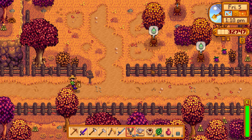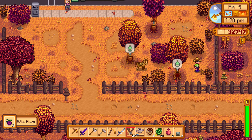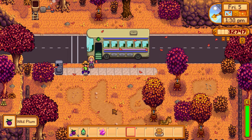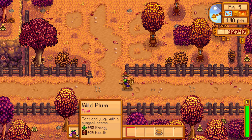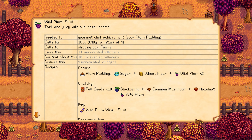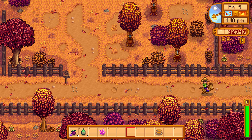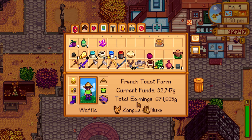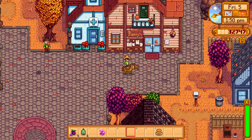Maybe going mining off camera to get iron. The kegs are done. Grabbing some wild plums from the ground — they're iridium quality since all foraged items are now guaranteed highest quality. Three plums picked up: 160 gold each, 640 total. Could use them for fall seeds bundle with blackberries.